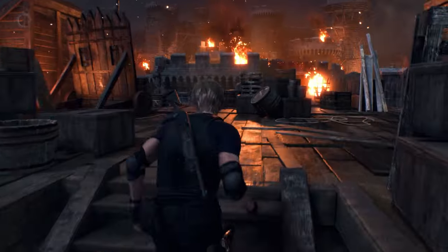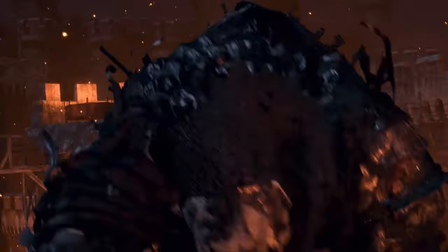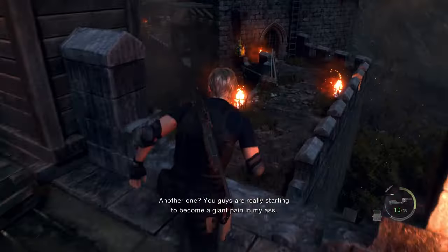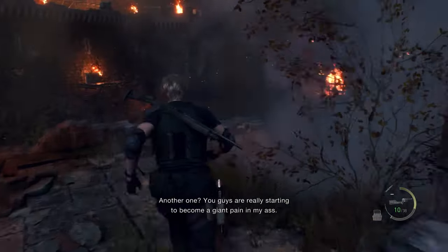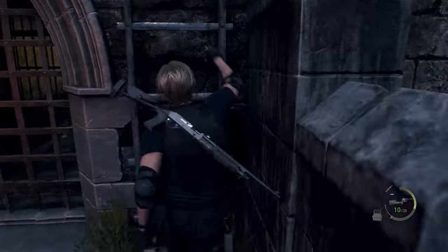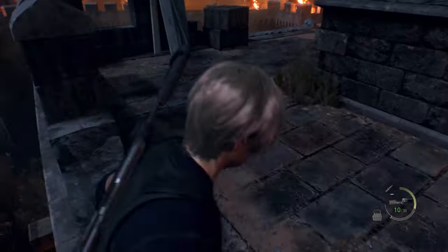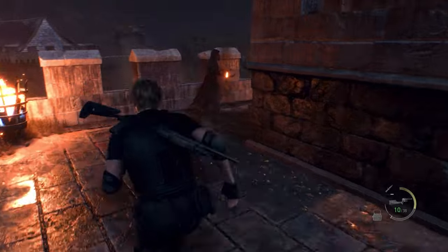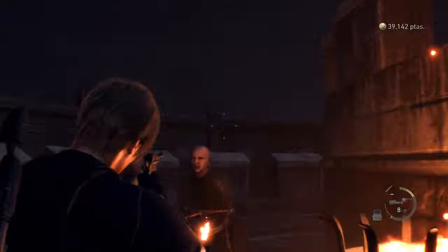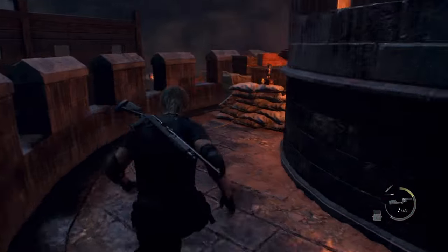You'll know that you're close to Chapter 8's doll when you see the cutscene where an armored giant roars at you. Once that's done, immediately go to the right and drop down. Head towards that ladder and climb up. There will be two cultists up here for you to fight, and you might get hit by a boulder or two from the giant. Then go around this bend, and you'll find the doll at the end.